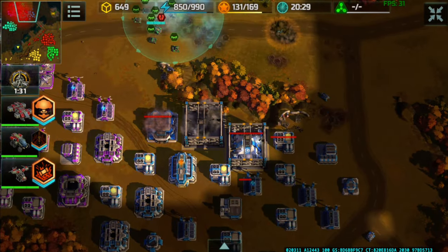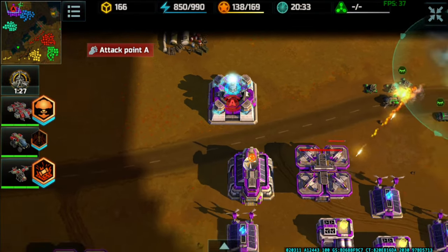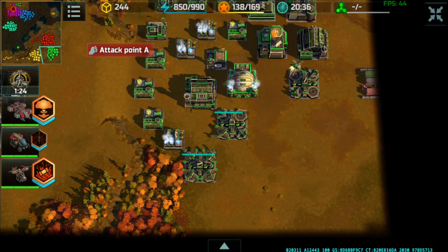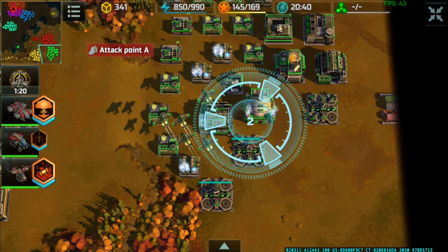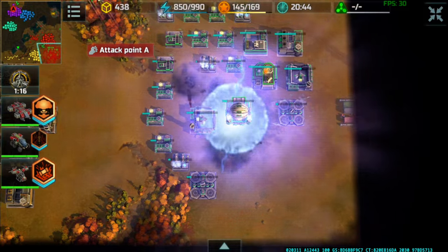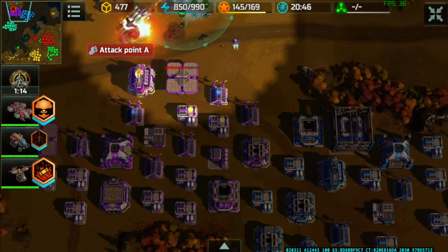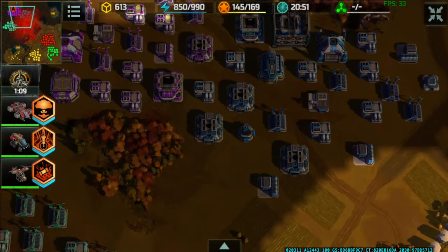Zeus right here — rebuilding. Now as soon as they saw that, those Albatross are going to undock and launch an attack before the space rack even lands, taking out three buildings — that's actually nice.